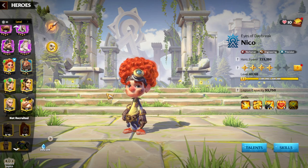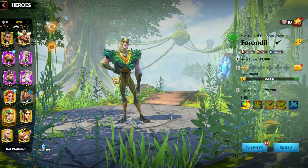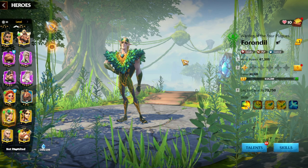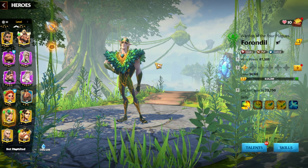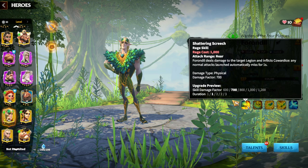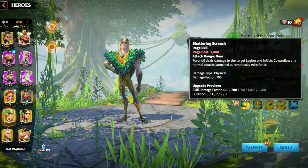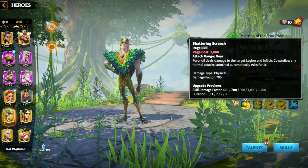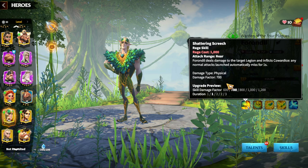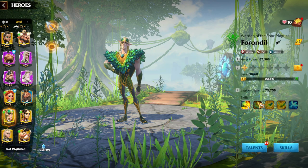The main hero pair for Forest Eagles is Forodeal with Theia. Forodeal's look even resembles an eagle, and their skill synergies are amazing. The main skill, Shattering Screech, deals 1200 skill damage factor and applies Cowardice — meaning any normal attack the enemy makes against you will miss. At level five, the miss lasts three seconds, making you essentially immune to normal attacks for that duration.